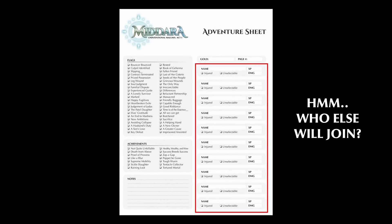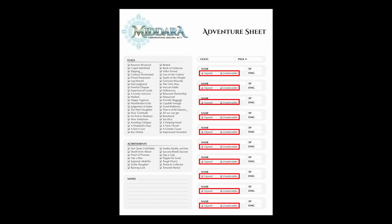There are multiple slots for when party members join or leave your party. There's also a box for each party member called Injured and Unselectable. While unselectable, the party member cannot be chosen for encounters and their gear is inaccessible. While injured, the party member is narratively present — their gear is accessible — but they cannot be selected for an encounter.